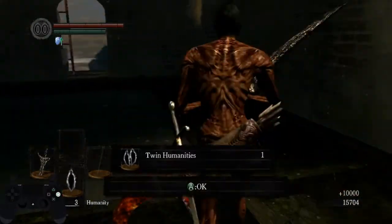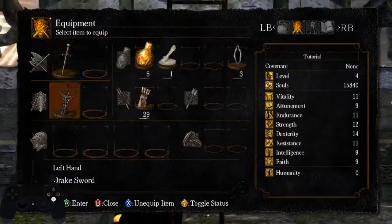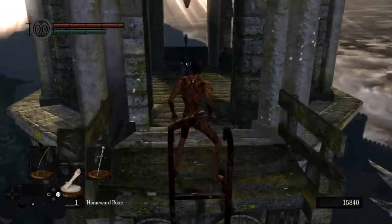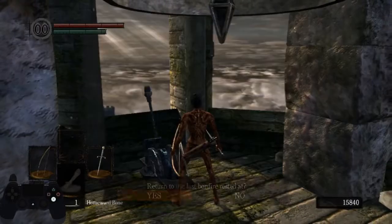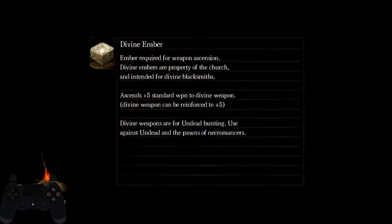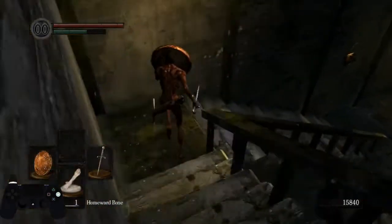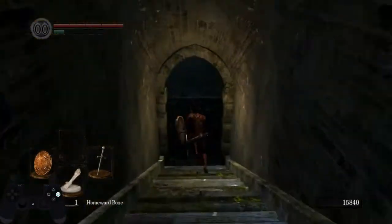On that ladder you can do a little bit of menuing. You want to put your bow in your first slot and shield in the second, and dupe the Homer Bone off this ladder. With the Gargoyles dead, we're going to go and grab probably the most overpowered item in the game — the Red Tearstone Ring. The Red Tearstone Ring will basically double your damage output as long as you're below 20% HP.